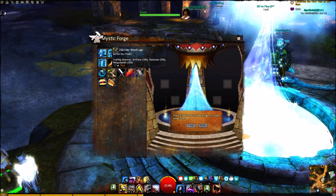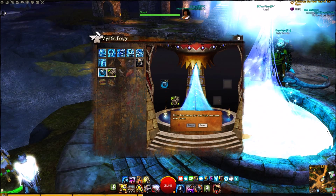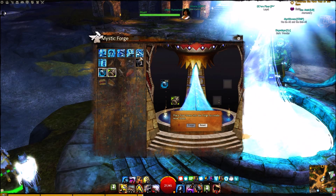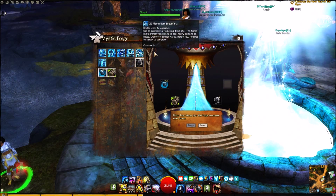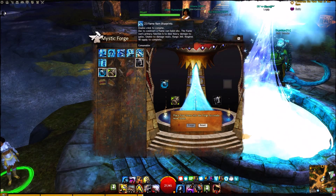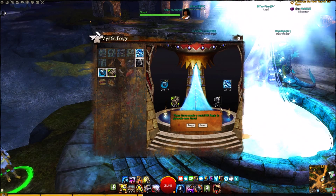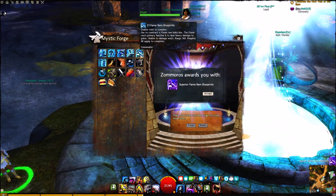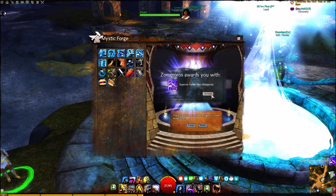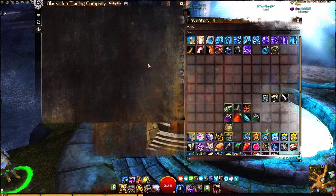The next thing you need is elderwood logs and mithril - all this stuff just drops from anything you've been doing. If you've been doing your world boss farms you'll get quite a few materials from that. You put those in, then pick the one you're going to upgrade. I'm going to upgrade the flame ram - we're going to use five, five, one, and two. When I click forge, that gives me a superior blueprint - a ram blueprint.